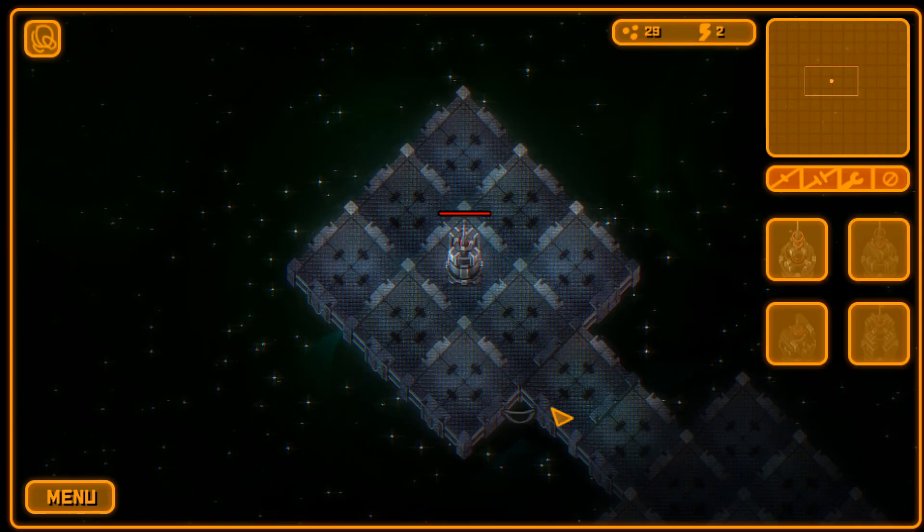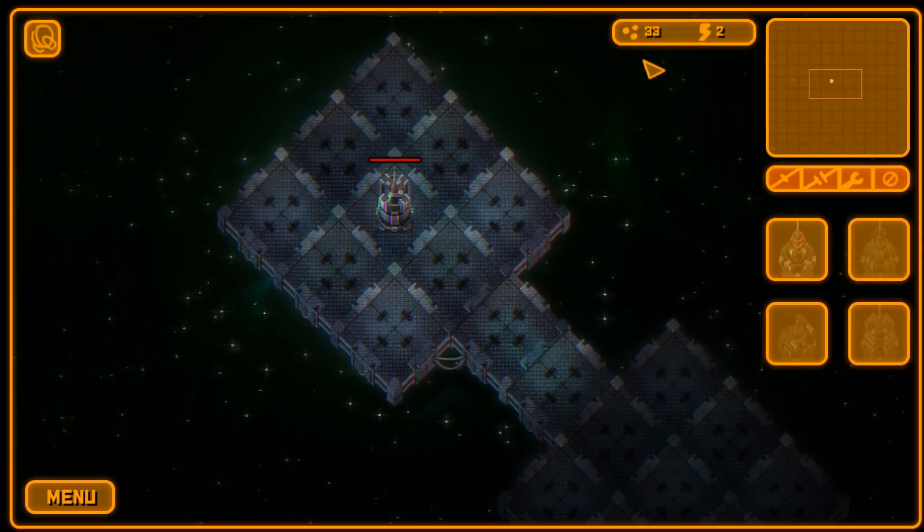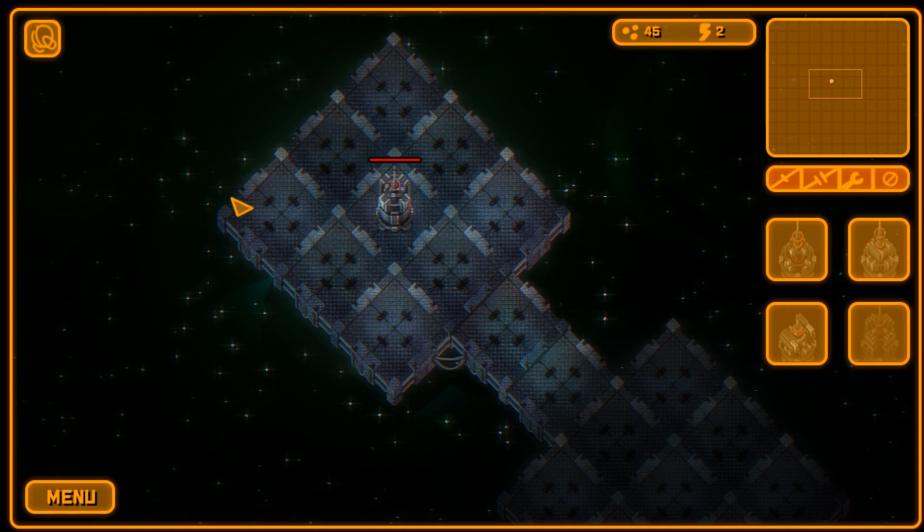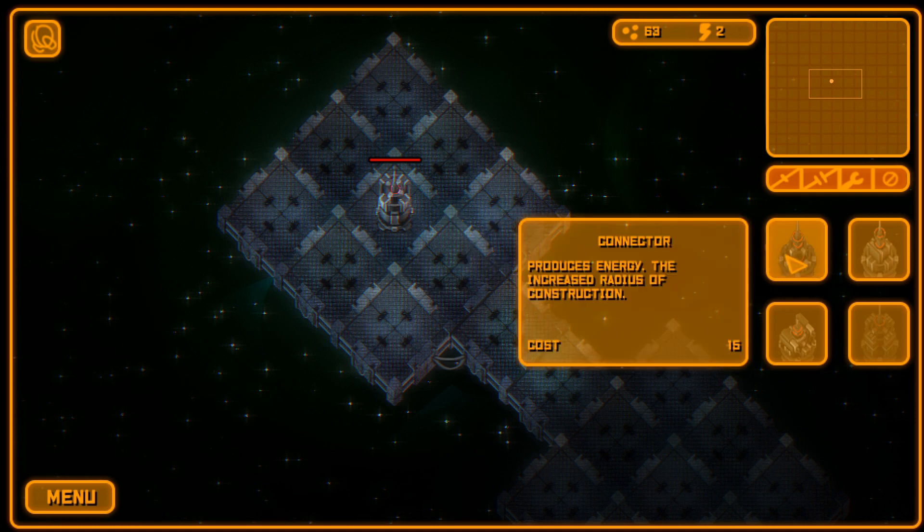Now the enemies do not show up immediately — it takes them a while. I'd highly recommend waiting before you start building so you can accumulate a lot of resources. You can only build within areas covered by your connectors, around these eight squares essentially. You don't have to place precisely on the square — you can place it kind of in between.